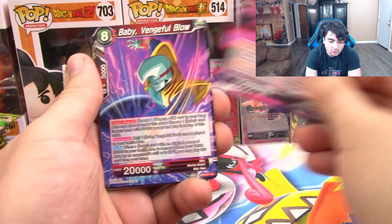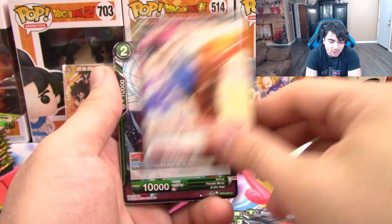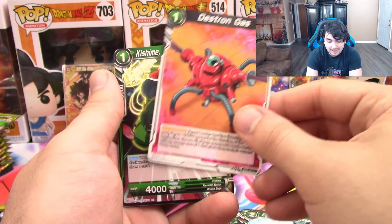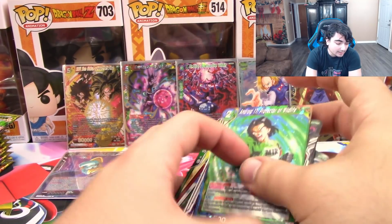So we have Cooler, Baby, Weiss, Gotenks, Birthday Party, Krillin, Gohan, Ephrima, Destron Gas, Kishimi, Super Kamehameha, and Android 17 Protector of Wildlife.